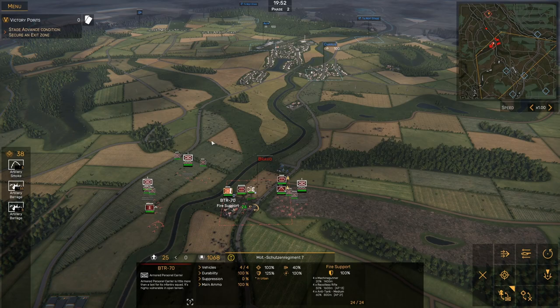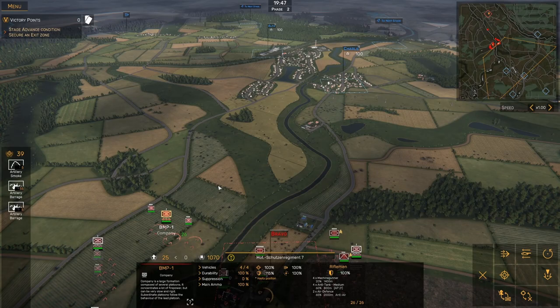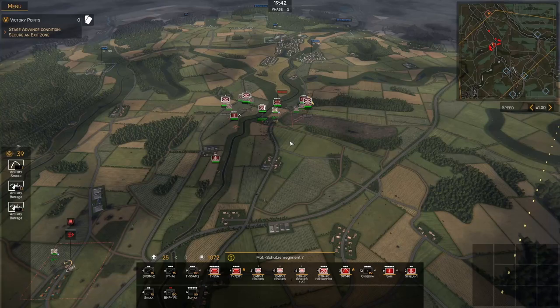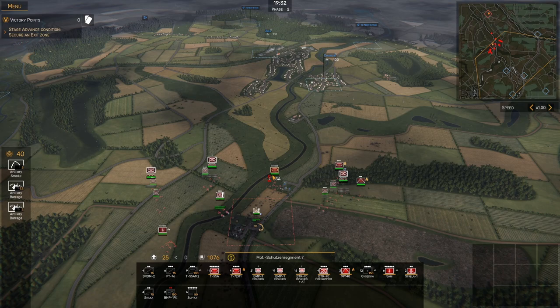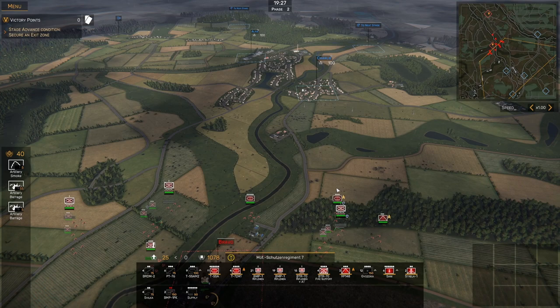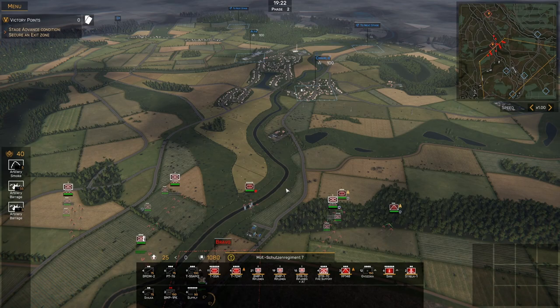So we've got everyone on the move here. We do have some friendly units available for support. This BMP-1 company, I'm going to move them up here just to get a better look at what's going on. I do also have a Strela unit coming up because they have deployed some air support against us. This river makes things complicated — when you're crossing it, that's a huge defensive disadvantage.